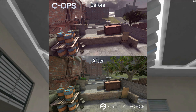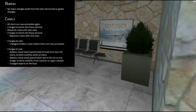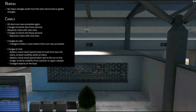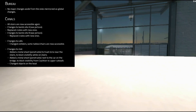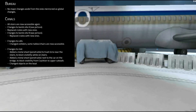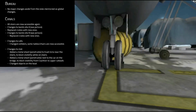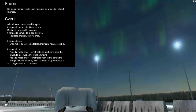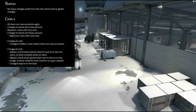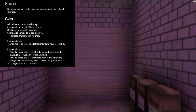The revised inaccessible area can be seen on screen. Bureau doesn't actually have any changes. For Canal, however, there are some changes: two stairs are now accessible again, they changed the A and B sites by adding crates, and in the cafe they changed colliders on tables and chairs, which means you can now hop on any of the tables in the cafe area. In the middle of the map next to the car on the bridge, they added metal sheets next to the garbage bins.